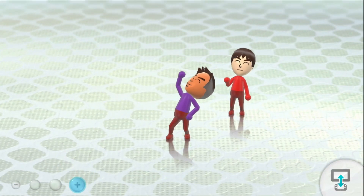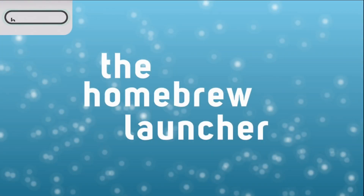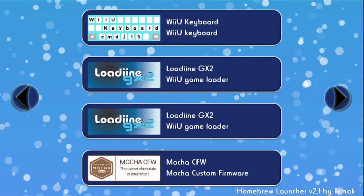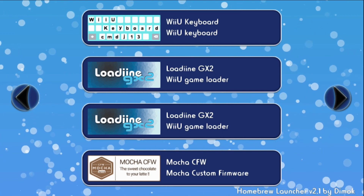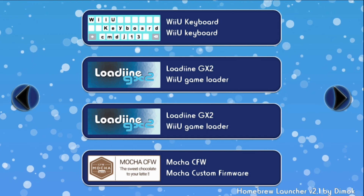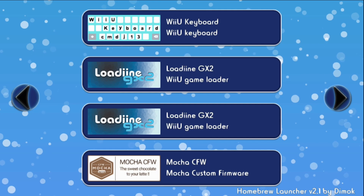Go to your Homebrew Launcher — this is why you need a modded Wii U for this. Scroll to Mocha CFW. This is the one you need to launch first before you go to FTPii Everywhere, because if you don't, you will not be able to access all your files when browsing with FTP. You must have Mocha CFW installed to your Homebrew Launcher.